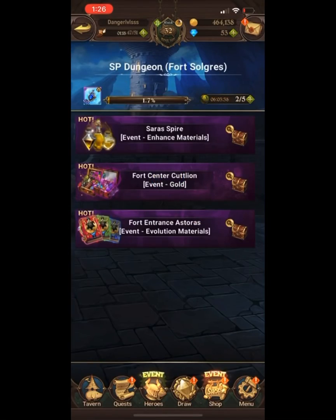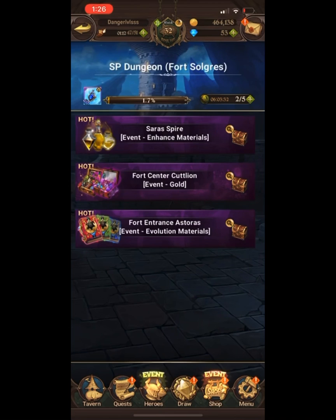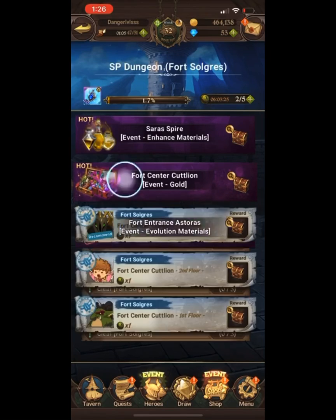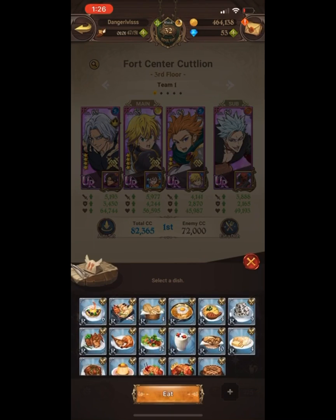The combat class here is almost 72,000, so these fights are not easy. You'll want more costumes or you can use food. The combat class food — which is a cup you get daily — boosts the combat class of every single character on your team, raising all their stats by 10.